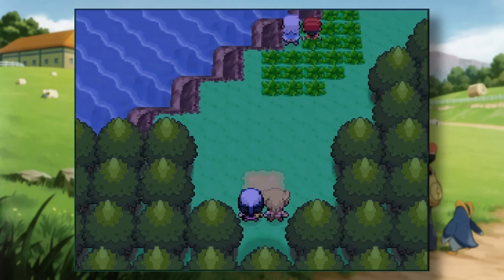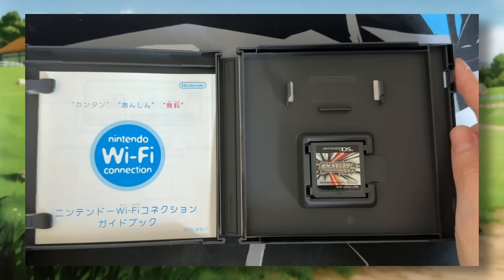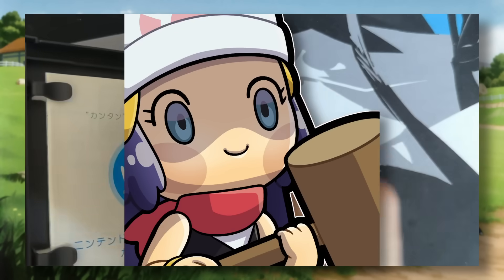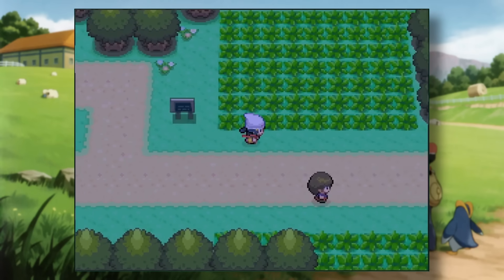Emulators, ROM hacks, and even action replays can easily solve the speed issue, but what about real, authentic cartridges on a regular DS system? Can we speed these games up in a way that won't make Nintendo mad? It turns out that the answer is yes! Well, Nintendo might still be a little upset.